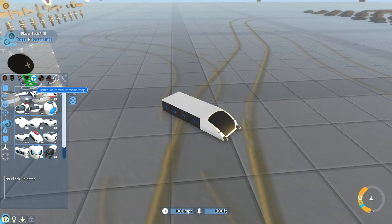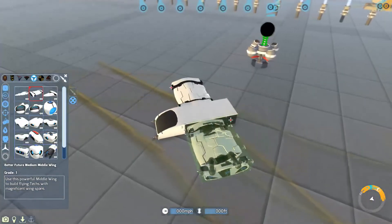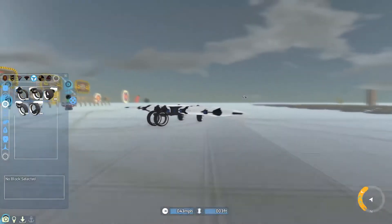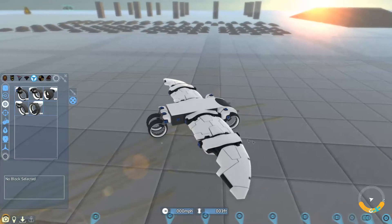Now it's time for the flight blocks, starting with the wings. There's a medium outside wing, a medium middle wing, and a small wing. They look quite cool — I'd say I could make a new flying vehicle with these in upcoming videos. They look amazing, just how sleek they are.